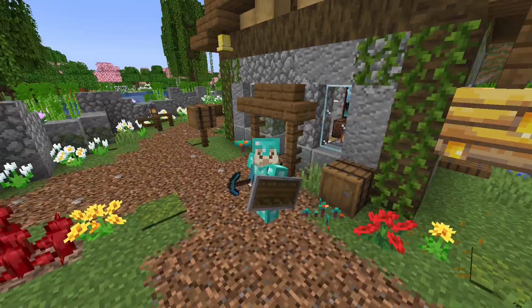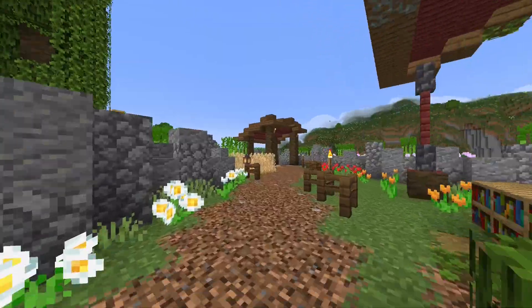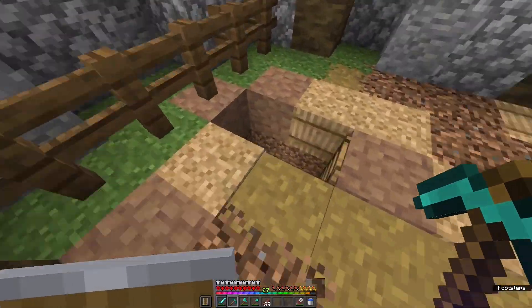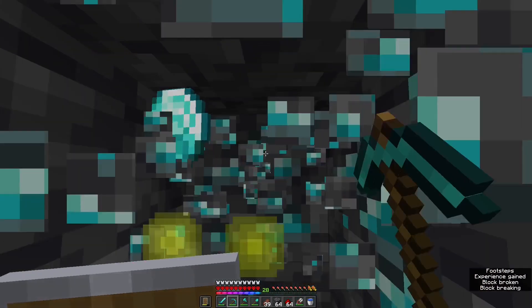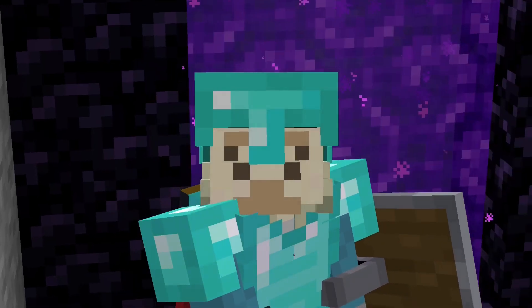We finally got a Fortune III pickaxe — this is so good! Now we can finally get even more diamonds. We'll go mining one more time to see how many we can get, and there we go — we found some diamonds. We got seven diamonds out of that, not too bad. Now equipping these gold boots...